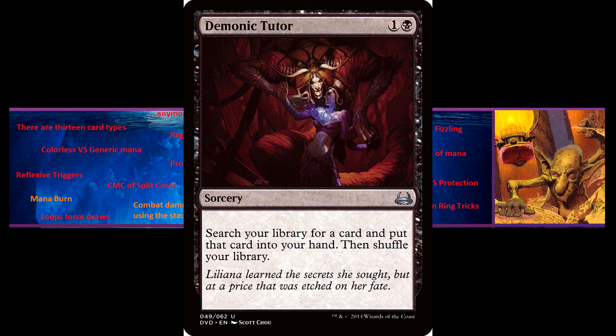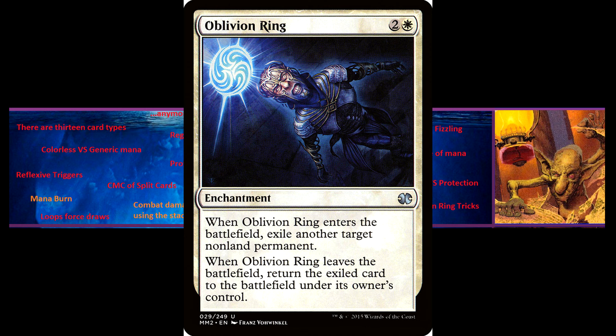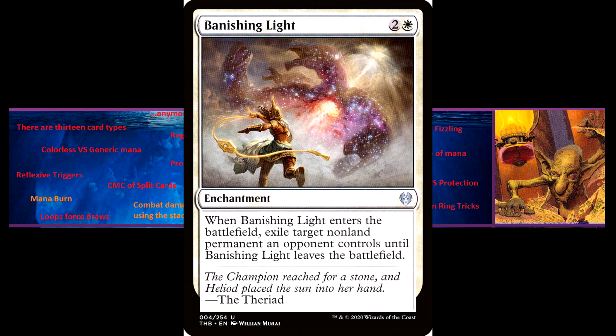Oblivion Ring Tricks. When Oblivion Ring enters play, its ability goes on the stack. If you respond to the ability by bouncing or flickering the Oblivion Ring before its Enter the Battlefield ability resolves, its Leaves the Battlefield ability will go on the stack on top of the Enters the Battlefield ability. The Leaves the Battlefield ability will resolve first but will not do anything, because the Oblivion Ring has not exiled anything yet. Then the Enters the Battlefield ability will resolve, exiling the target permanently. This is a fairly unintuitive ruling, so newer cards with similar effects are templated differently, meaning they cannot permanently exile anything.